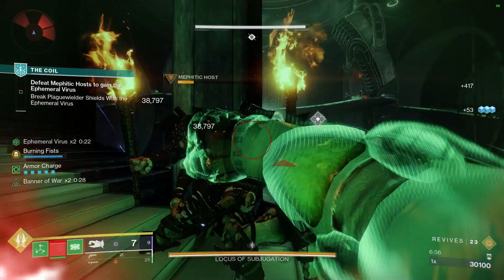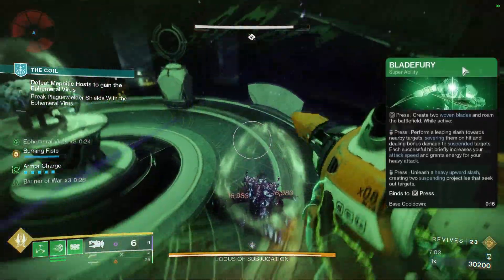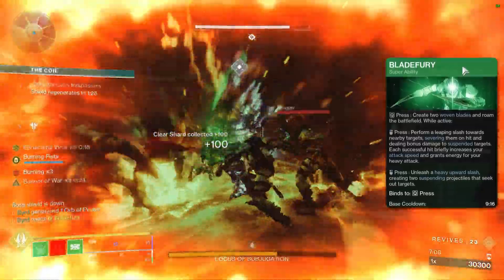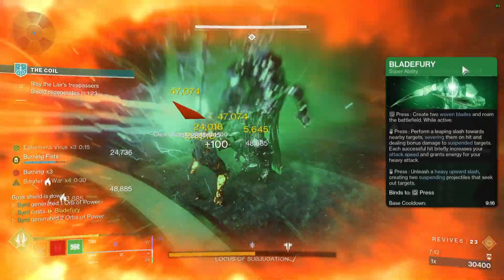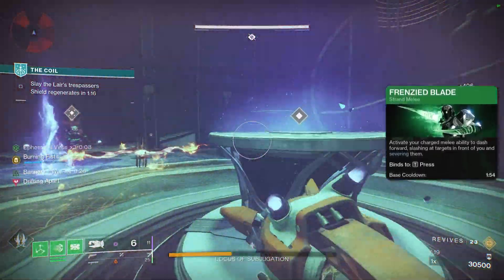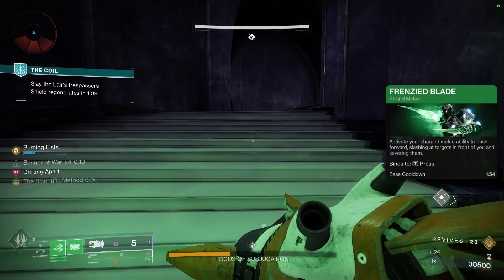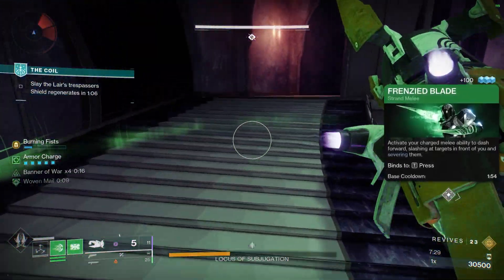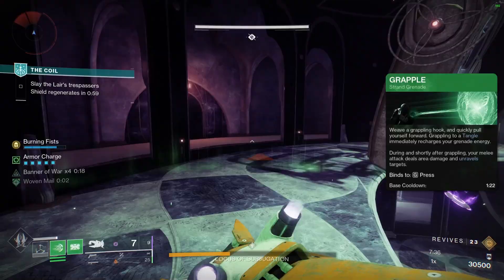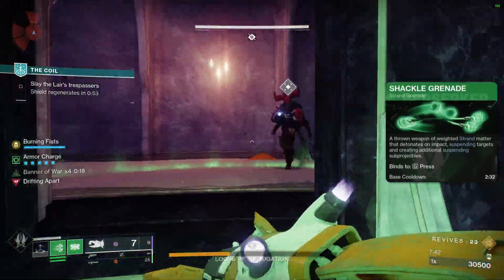I think you need to combo these with the Strand subclass. First off, Blade Fury — you aren't going to get the same super extra damage benefits as Synthoceps, but Blade Fury is still probably the best roaming super in the game. You want Frenzy Blade as it's the only option, and the Sever it provides is absolutely insane. Spec into constantly getting your melee so you're always doing stupid damage. Grapple is probably the best choice for that extra melee damage, though you can swap to Shackle Grenade if you need targets stopped or to deal with Unstoppable Champions.